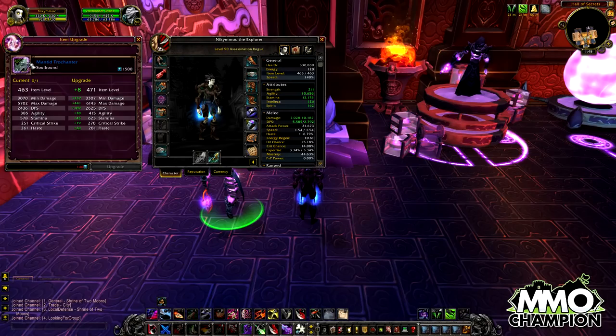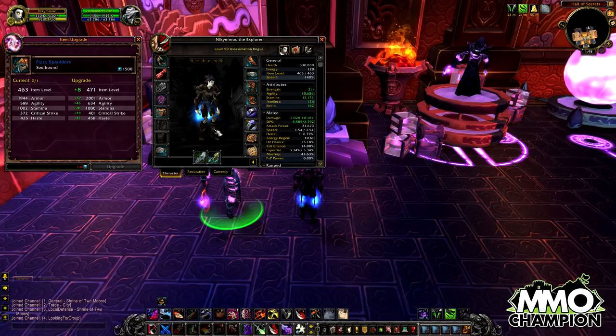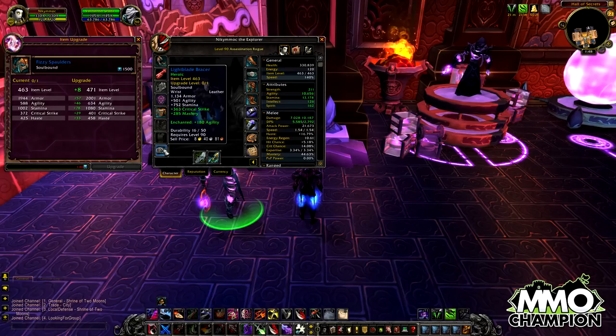To start off, all items and the way their tooltips look has changed. No more green text below all the requirements; instead it's nicely laid out with all the primary stats, then all the secondary stats in green just below. The item level is shown at the top along with a note of which upgrade level it's on.